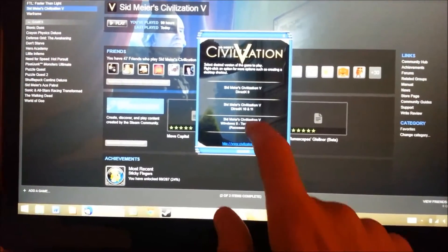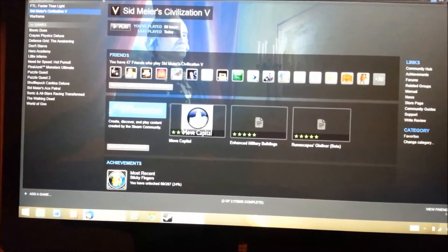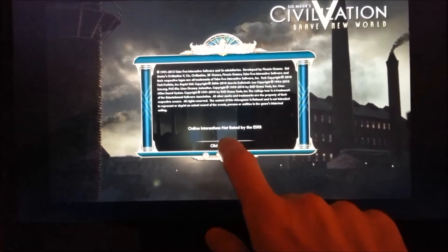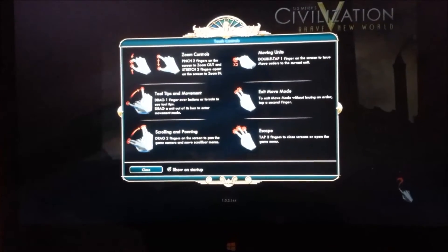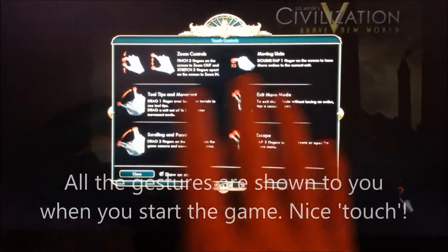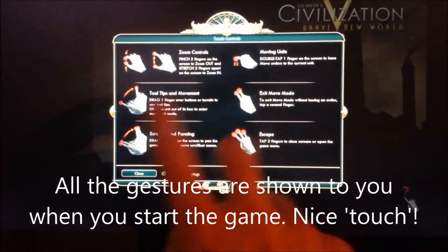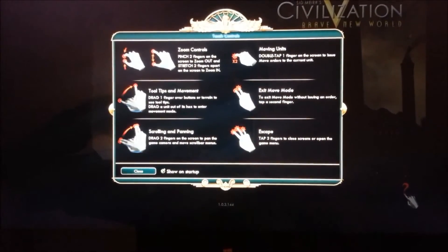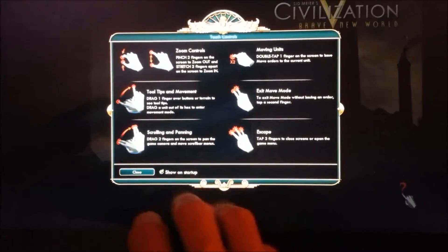Here we can see it has a touch-enabled Windows 8 option. Civilization V tells you all of the gestures at the start. You can see dragging tooltips, zoom, moving units, exit move mode, scrolling and panning, and escape.